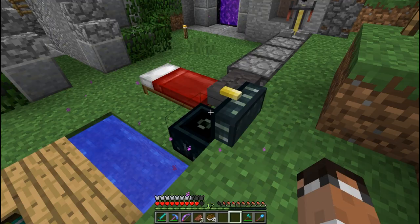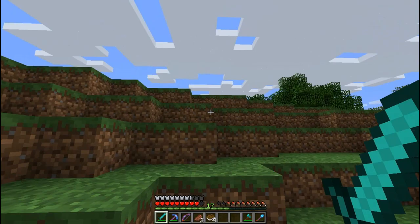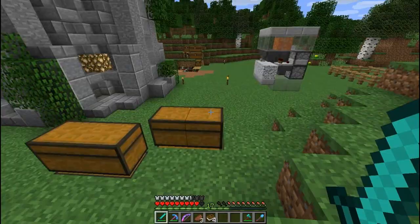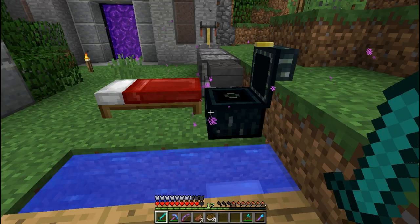I also have this prismarine shard because I found a water temple way over in this direction, at about negative 5200 — 5,000 blocks out. I found a water temple, and the guardians kicked my ass. I had like half a stack of diamonds, and I lost a full suit of diamond armor trying to go in there.